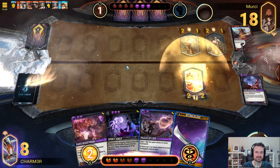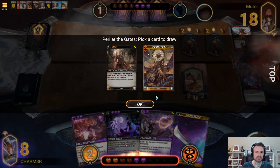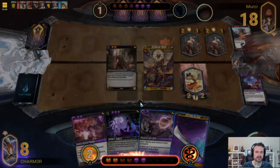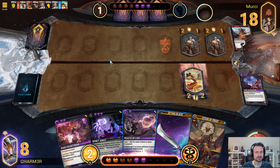Fortune favors us — Boogeyman! Of the two, we would prefer to have Scion. So now it's just a question of: do I just use this for the four health anyway? I don't think drawing the card matters nearly as much as staying alive does, for some pretty obvious reasons.